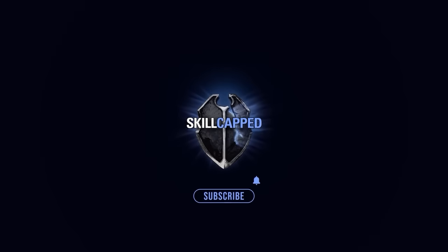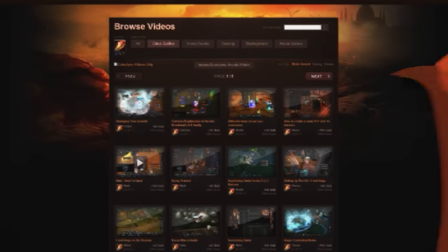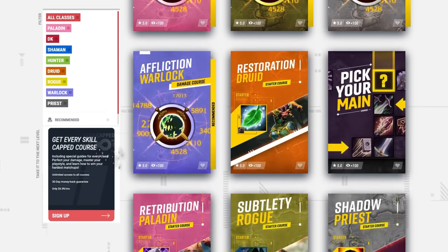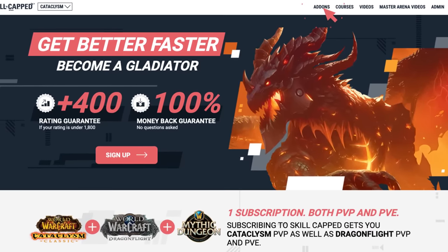In case you weren't aware, Skillcapped was founded right before Cata was released and hosted hundreds of guides made alongside some of the best players at the time. Now, over a decade later, we're excited to announce our brand new Classic site, which comes with a complete add-on profiler for the latest version of Classic WoW.